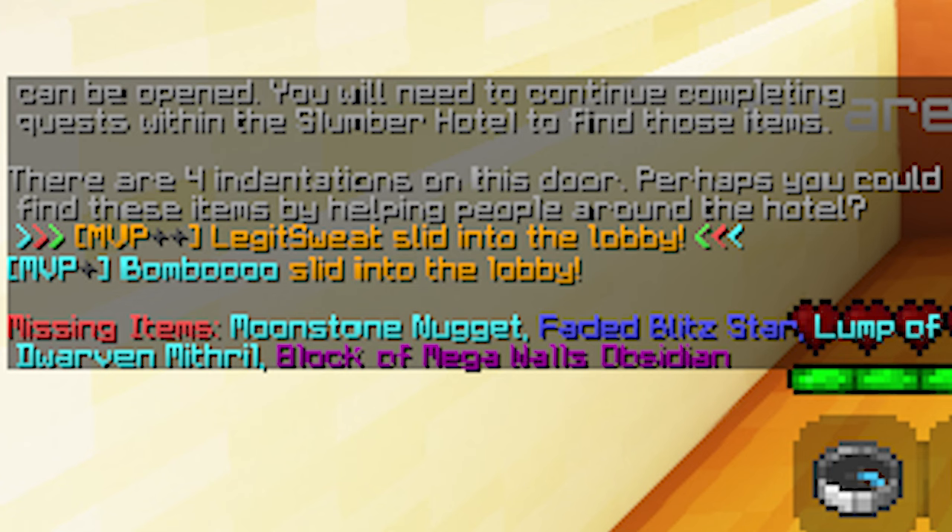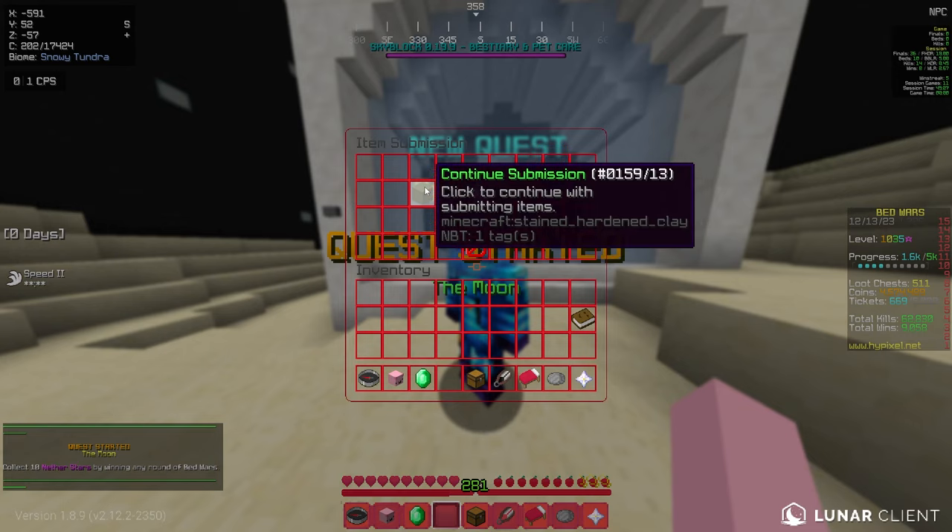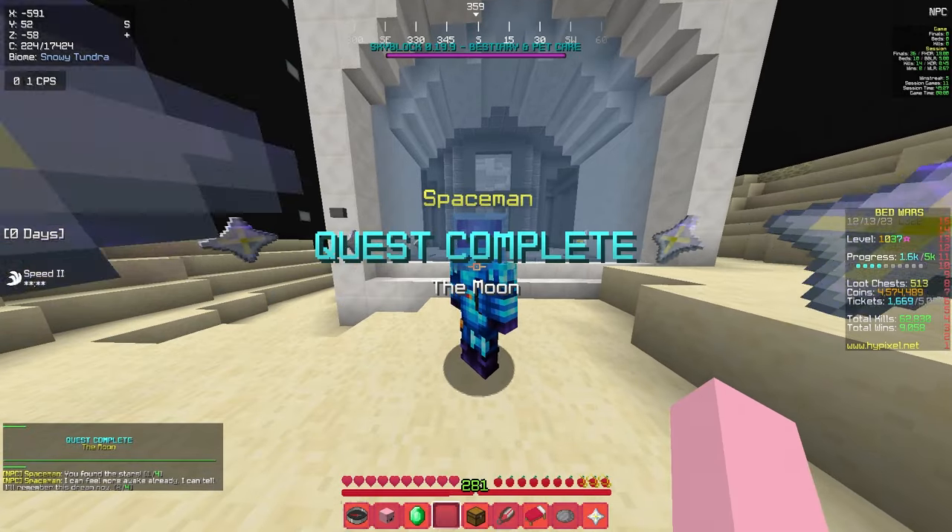Finally, we can go back to room 9. To open the door, you'll need 4 items: a moonstone nugget, a faded blitz star, a lump of dwarven mithril, and a block of mega walls obsidian. The moonstone nugget comes from the Spaceman, which you completed when you completed room 10.